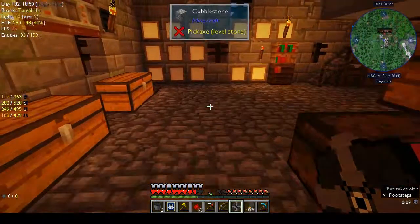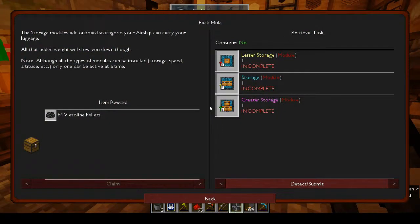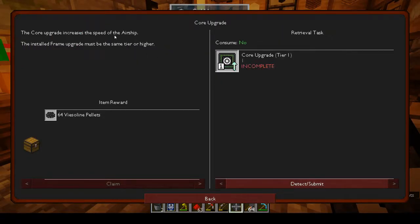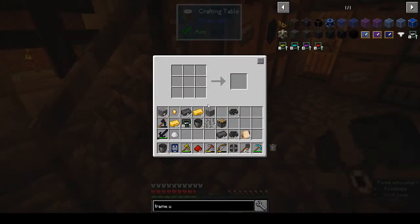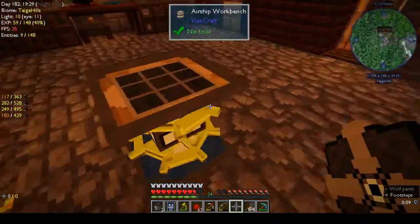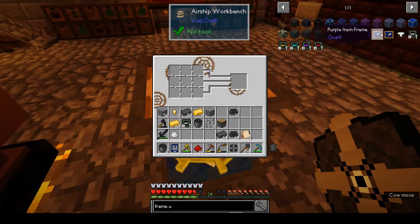Let's see about making at least one tier of upgrades so we can go a little bit higher than Y 75. Frame upgrade, core upgrade, the speed upgrade. Let's do all of these. Let's use the airship workbench - that keeps your stuff like a tinkers table. Frame upgrade tier two.